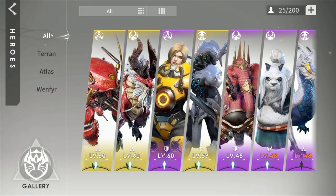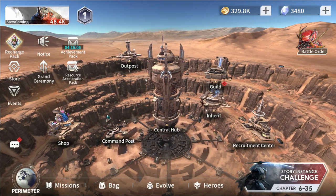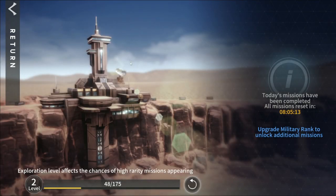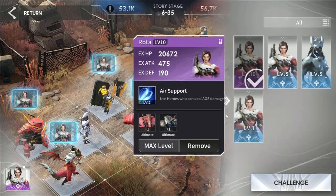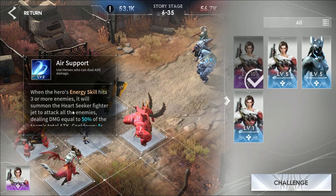I'm into this. I'm going to be playing this hard. We're going to have lots of videos on my channel about this. This is your main hub — you've got guild, you've got your outpost where you send your guys out on missions. I've already done all mine for the day. You've got your command center. When you're fighting, you've got different commanders that you can choose, and they do different abilities based off of whatever your heroes do.